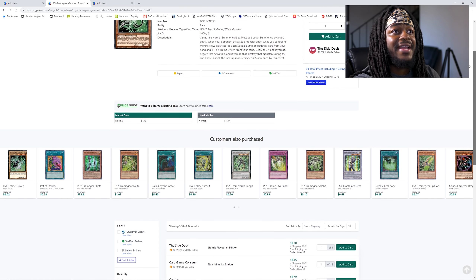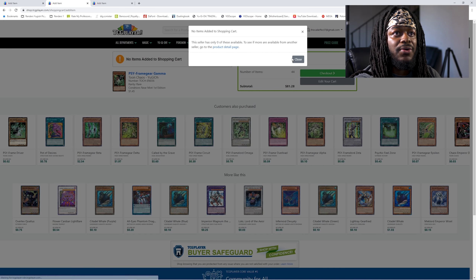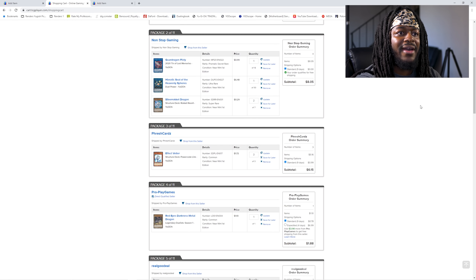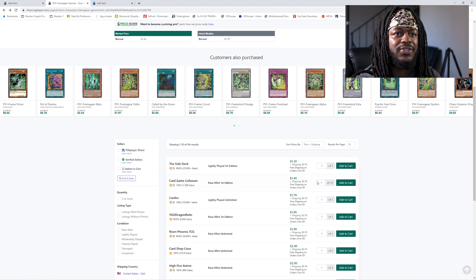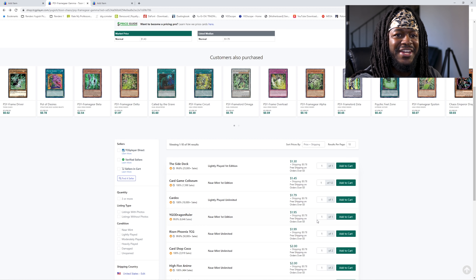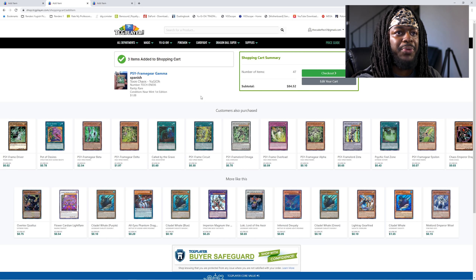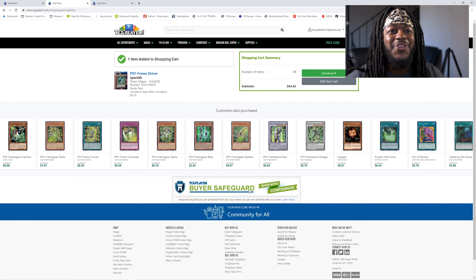The Psy-Frame Gear Gamma copies are about $1.45 each. We'll pick up three of those, and we do need a Driver as well. A seller has the Driver at 10 cents. Now we just need some finishing touches type cards.